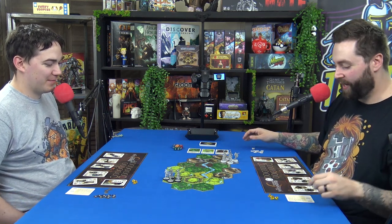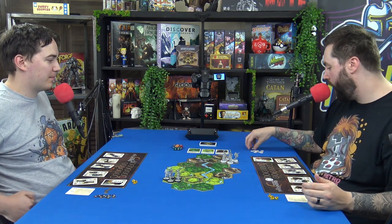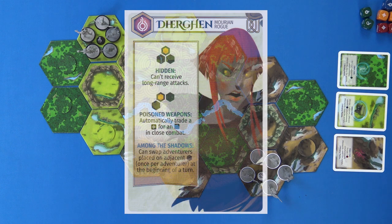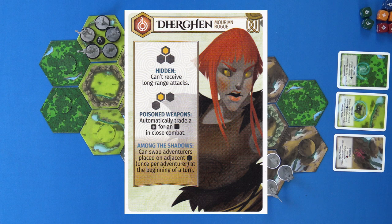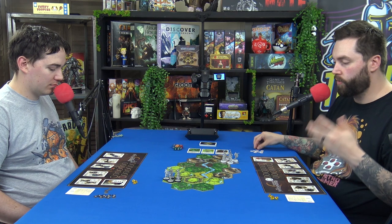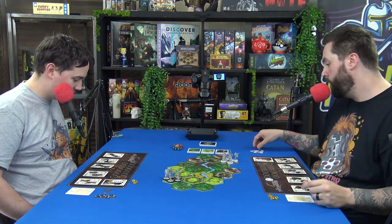We've got our characters already set up. My main character is Durgan, and my main leader is Meong, a werewolf ranger. The Waylanders has a pretty rich backstory, so go check them out.